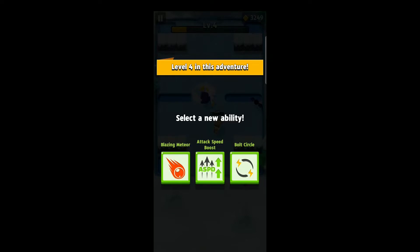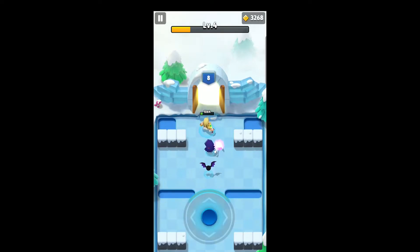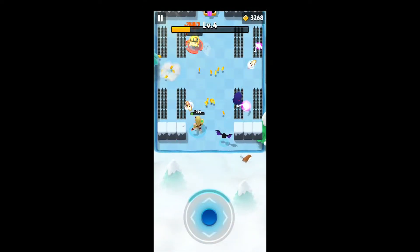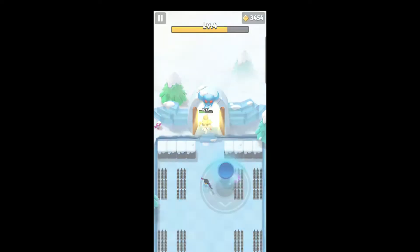Another new enemy we've encountered — similar to the Desert Storm mummy skeleton — but this one just shoots out a bounceable frost ball. That's it, nothing crazy. These guys are not hard. The only reason I'm taking so much damage is I'm not focusing, I'm trying to explain the basics of this level.